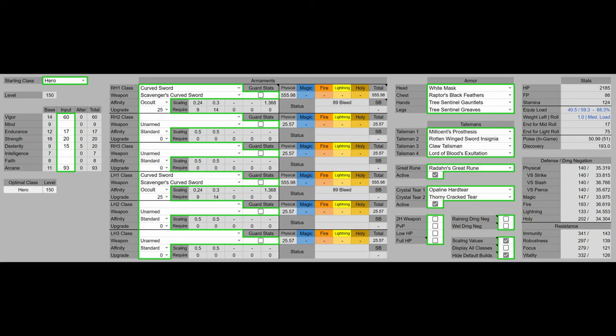So we have 60 Vigor because that's the Vigor softcap. We have 17 Endurance to not fat roll. Then we have 20 Strength and 20 Dexterity — that's going to be the first Strength and Dexterity softgap for physical infusions and that's going to make us do more damage with the Scavenger's Curved Sword. Then we have 93 Arcane because the Occult Infusion kind of neuters our Strength and Dexterity scaling. After that first softgap of 20 for Strength and Dexterity, it's better to invest the rest of the points into Arcane. Going past the 80 Arcane softgap isn't really recommended, but in this case it's the best way to get more DPS.